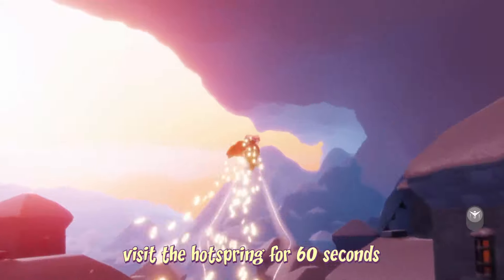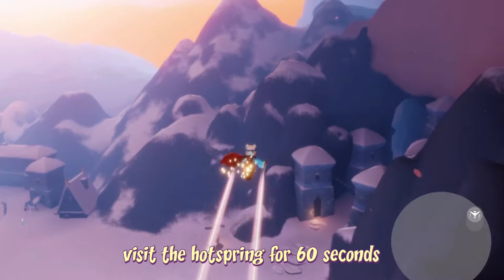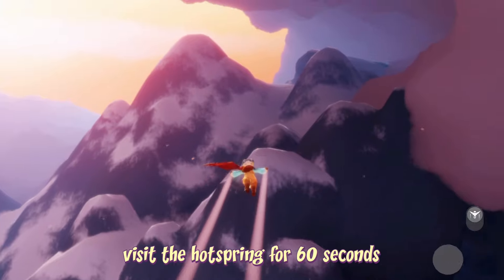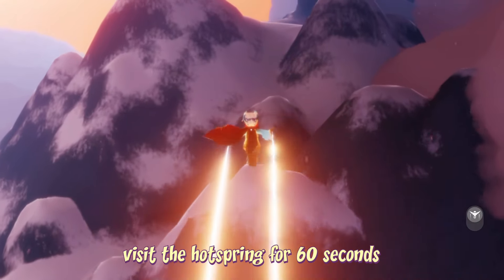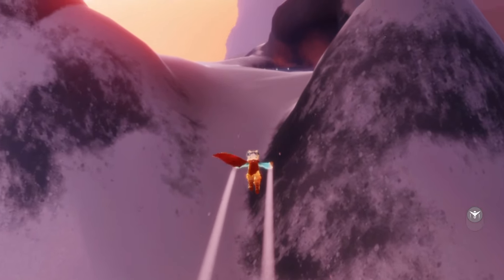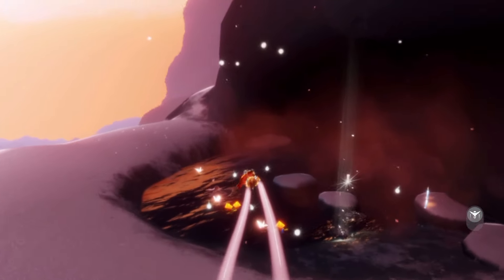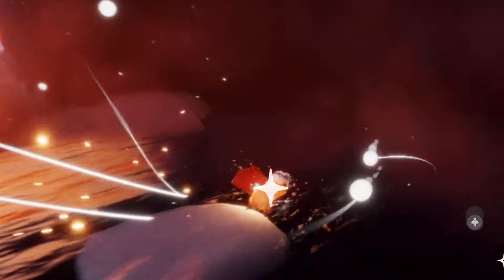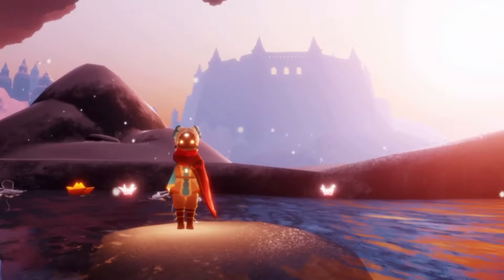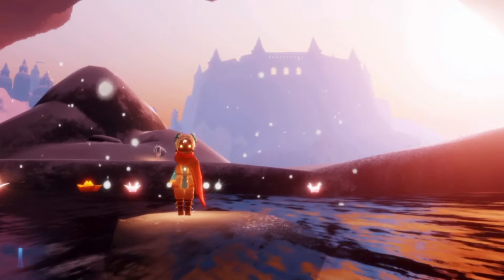To visit the hot spring, all we have to do is go into the Village of Dreams area. You can find the entrance directly towards your right when you first enter the Valley of Triumph. We're then going to fly all the way up on the right-hand side to the top of this mountain, where we'll find a secret little hot spring. For this quest, we do have to wait here for 60 seconds, so let's get snug in the hot spring and wait. Once that time passes, our quest will finally complete.